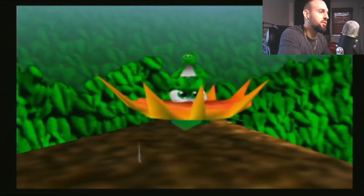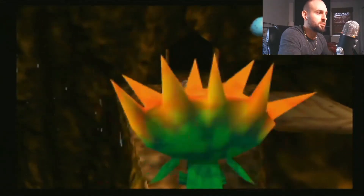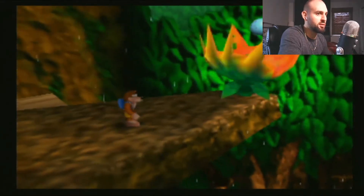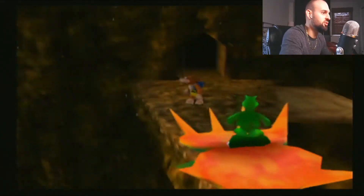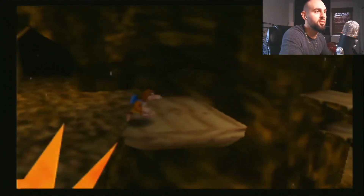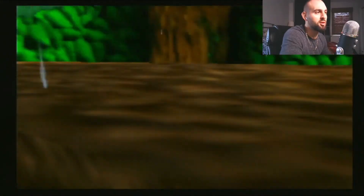I don't know how to get the Jinjos. I know there's a way to get up here. I think there's whatever we change into with Mumbo. I see you, I can't get you — I'm going to die.